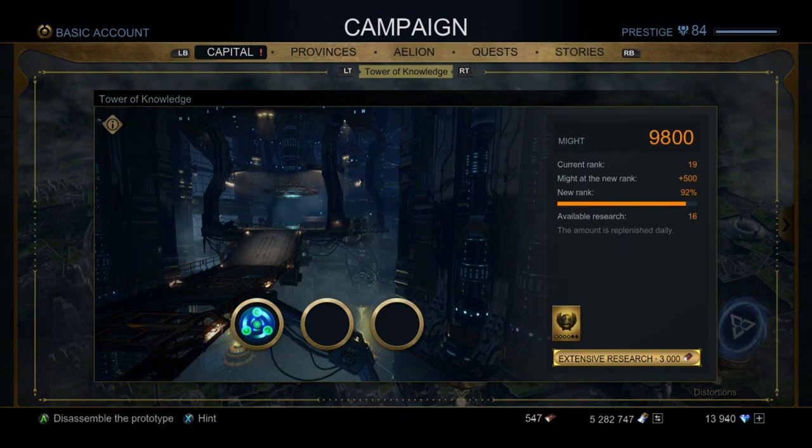The Tower of Knowledge is where you use your knowledge of enemies. Do this every single day as much as you can. You get knowledge of enemies either through the market or by killing enemies — it'll stack up eventually. When leveling it up, your might won't increase right away; you have to finish the whole bar and reach a new rank for your might to go up. But it's really crucial because the Tower of Knowledge gives you abilities you can use in five-mans, three-mans, and other instances.